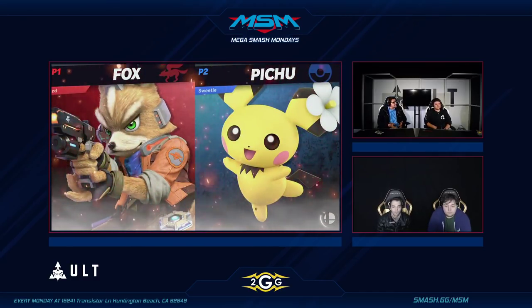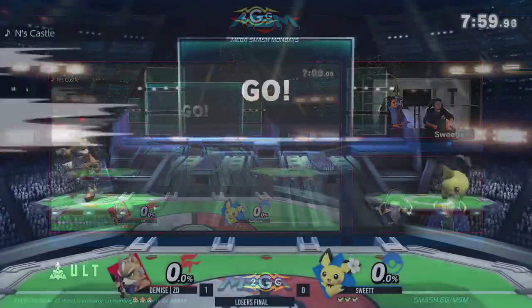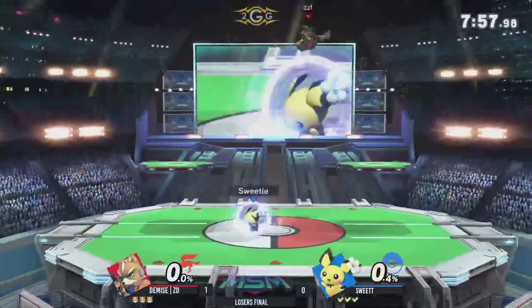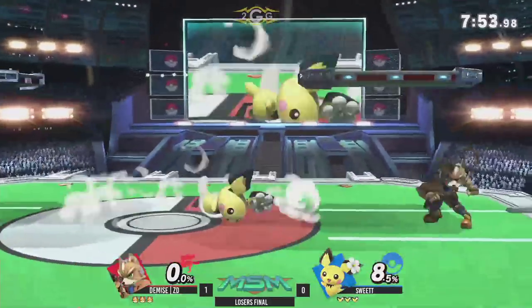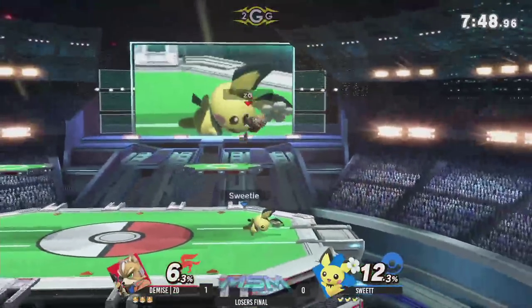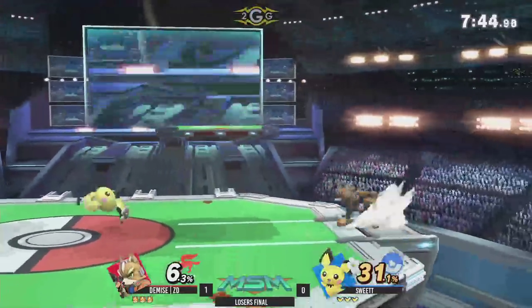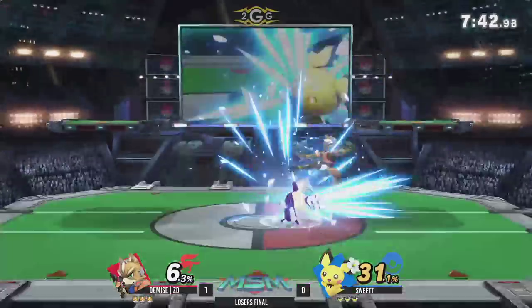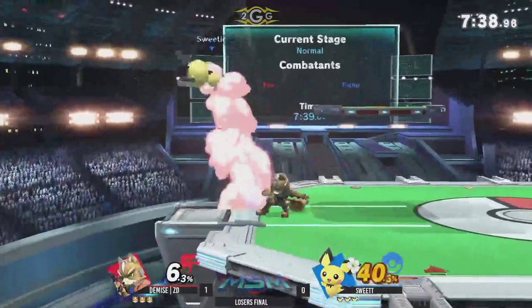Game 2, and we see a switch to Pichu. This didn't happen yesterday. He's got to be thinking: I dropped a set with all Pokemon Trainer against ZD once already — I can't let him leave SoCal without at least giving Pichu a try. On top of that, he wasn't really able to land any down airs in game one. He made very good use of his down air at Nimbus, but here not so much.